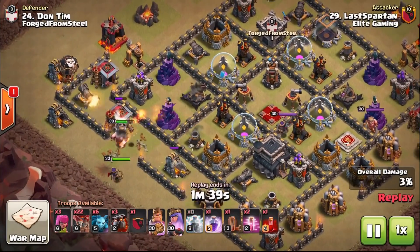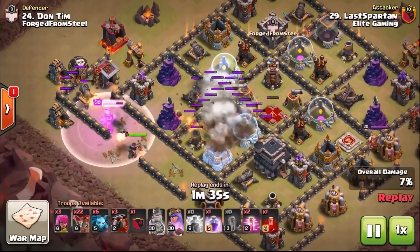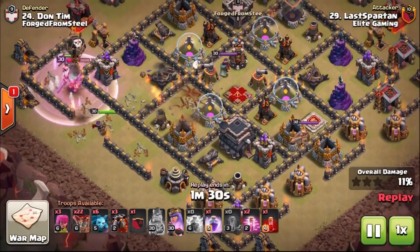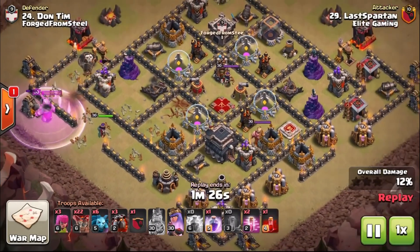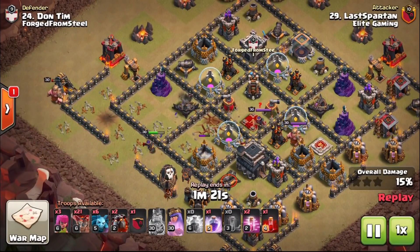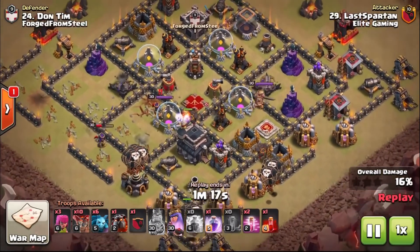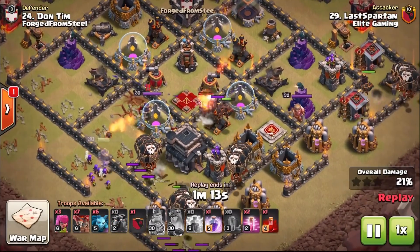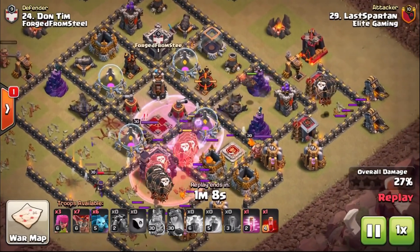Last Spartan here is bringing in his King and Queen to begin with. This is more of a kill squad — suicide heroes in this case — meaning the heroes are going to go down. We know they're going to fall relatively quickly but they're going in for a purpose. He has zap quaked one of the air defenses, so there are only three left standing, and that means we can send Lava Hounds into the remaining air defenses and control the Balloons. We know exactly where they're going to go.